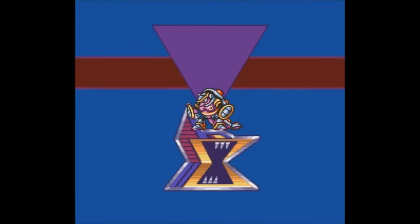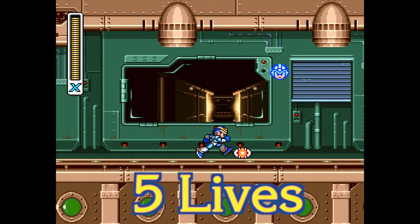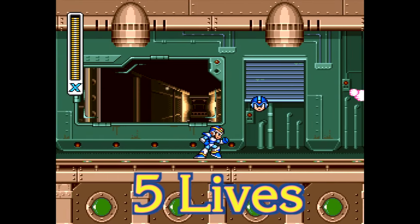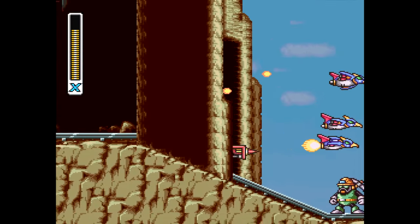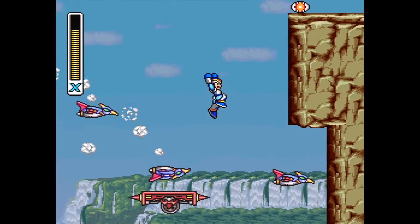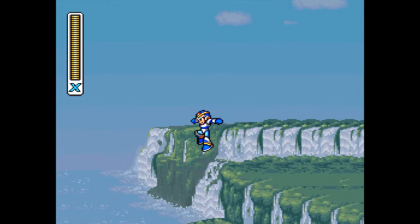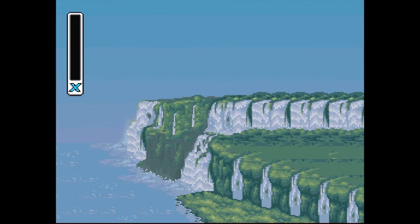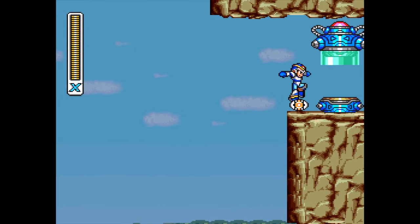First, go to the Armored Armadillo stage. Prior to doing this, you will want to stock up five lives easily by killing the bat in a black ball. Play all the way to the end of the level, to the last rolling platform that rolls out of the tunnel. Jump and reach the top of that platform, then jump into the pit and kill yourself. Rinse and repeat four more times. On the fifth time, you will see the Hadouken capsule.